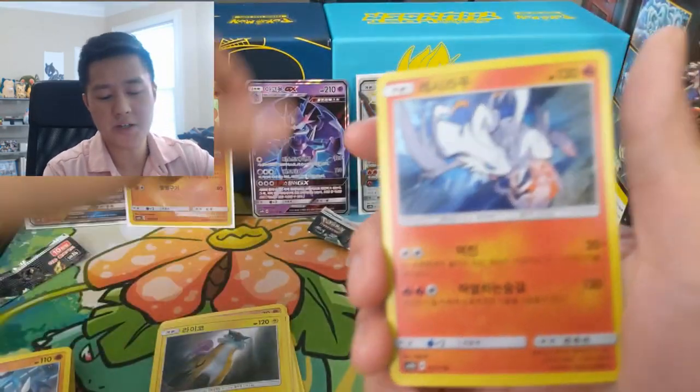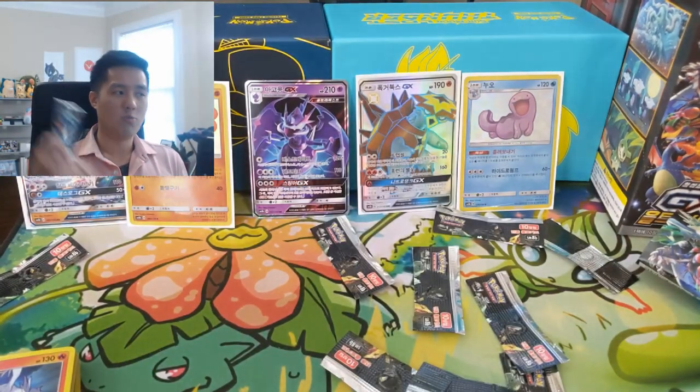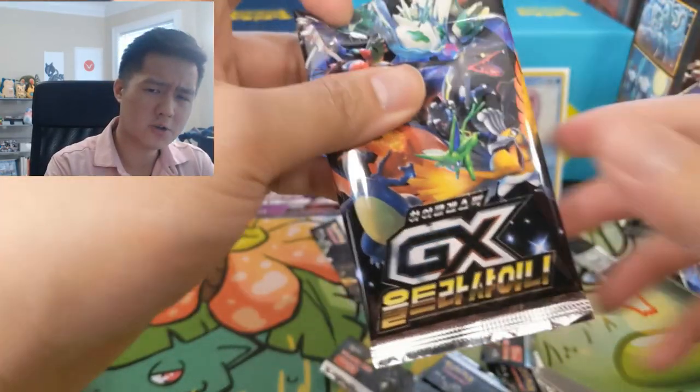We have a Raikou holo and then a Lugia Ray. I feel like I've gotten that pair like multiple times. All right, last pack — will we get a third SR card? I'm not sure if we've pulled a single Full Art Trainer yet, and that does take the SR slot, so we'll see.